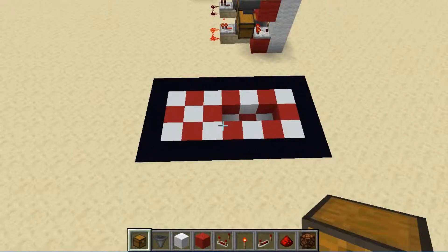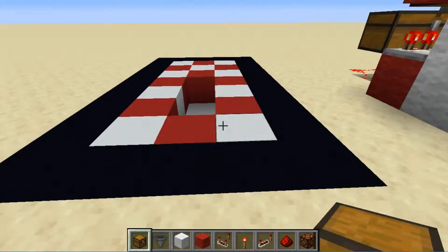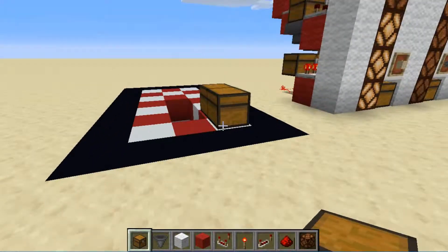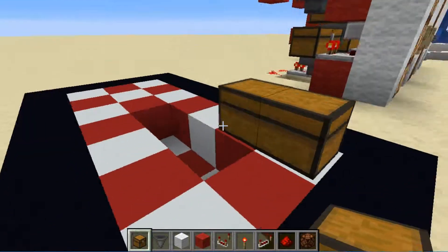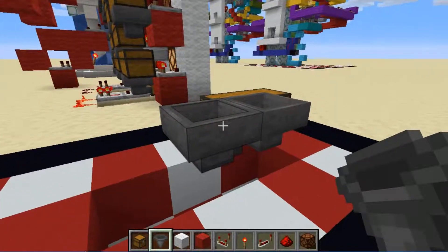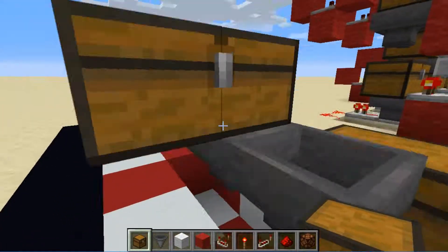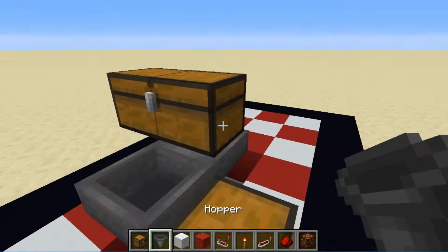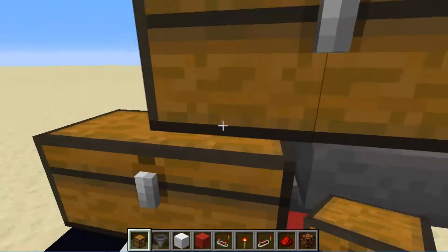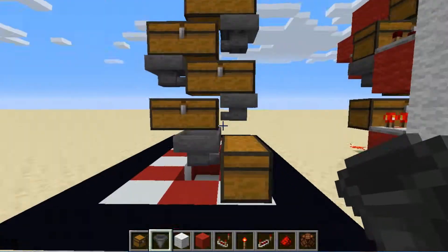This is also a pretty easy build. All you need is a three by seven area. You're just going to place a chest down here — it doesn't matter if it's a trapped or a regular chest — and then you're going to run a hopper into the side. Then a hopper into that, and on top of that you're just going to have a chest that goes over like this, a hopper that runs into that side. You're just going to stack up these chests, keeping the hopper running into the side of the chest.